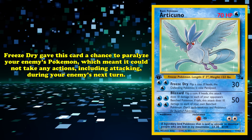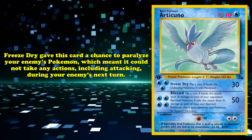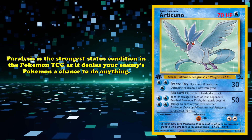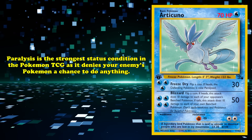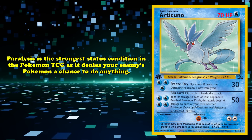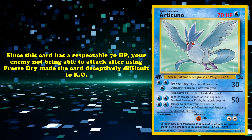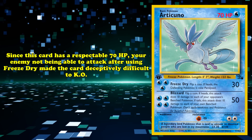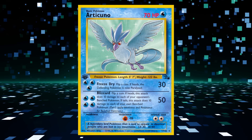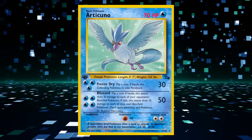Freeze Dry gave Articuno a chance to paralyze your opponent's active Pokémon, which meant it couldn't take any actions including attacking during your opponent's next turn. Paralysis is the strongest status condition in the Pokémon TCG, as it denies your opponent's Pokémon a chance to do anything. Since Articuno had a respectable 70 HP body, your opponent not being able to attack after Freeze Dry made that card deceptively difficult to KO. For more damage over utility, Blizzard dealt 50 damage to the defending Pokémon for 4 Water Energy.